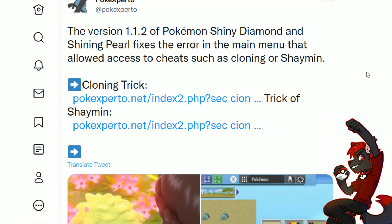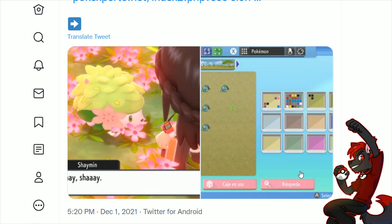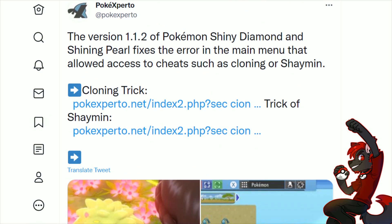The patch fixes cheats such as cloning or Shaymin - that's where all the shenanigans went down. I didn't pay attention to it because I'm not a cheater, but yeah, there was a menu storage exploit. There were also just ways of messing with the breeding box, and apparently even the Shaymin glitch was patched. That makes a lot of sense because it was kind of interfering with normal gameplay.